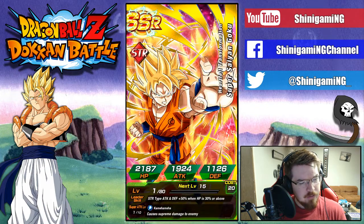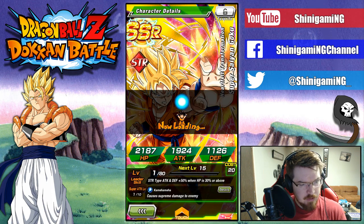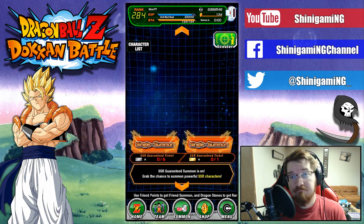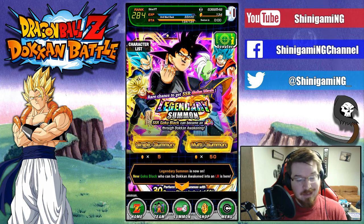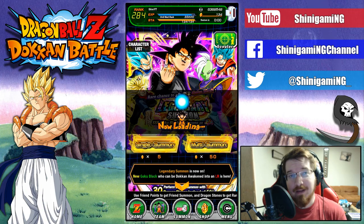I don't have this card — locking that. D plus two, attack plus seven thousand, start of turn — Prepare for Battle. First Awakened. I had tickets left over from last time, apparently. Let's get into this legendary summon and start with a single to see what we can get.